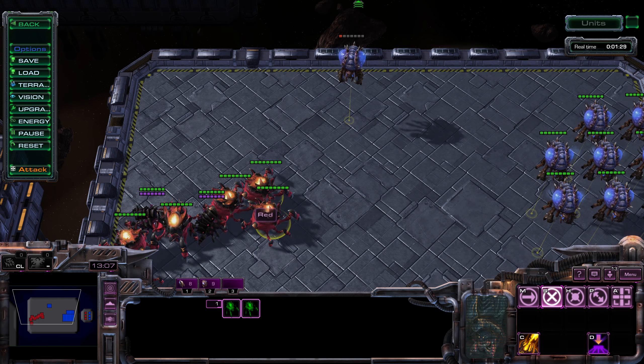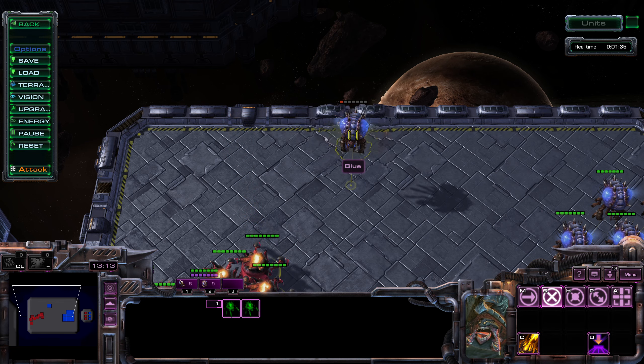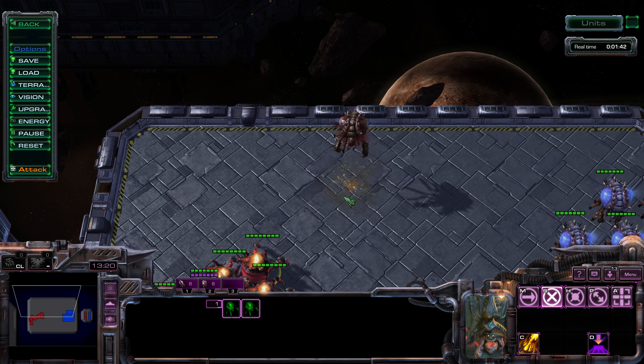So again, if you click the overlord itself it will miss, but if you click this icon on the ground it will land.